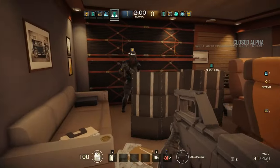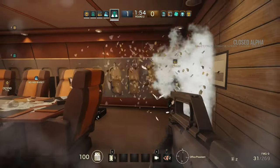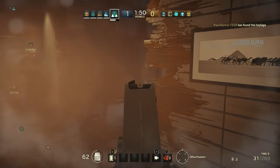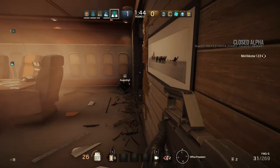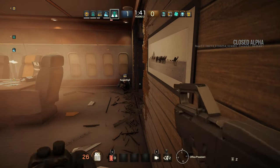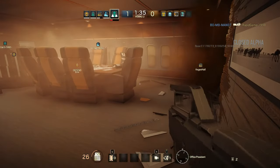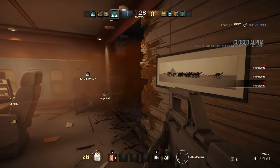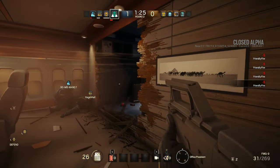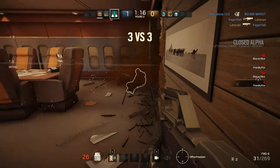They've got this place on lockdown. Look at these guys, they're in it for the long haul. Oh jeez, they just opened this wall. Throw that through there. Throw some gas through there, activate that. I can hear someone getting gassed out. They're in there, let's throw another in there. They're dying slowly but surely. I think I just killed my teammates maybe. Possibly. Is that an enemy? He's dead.